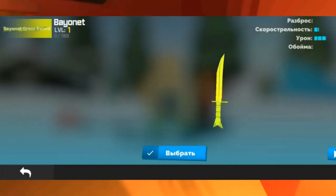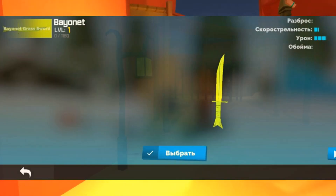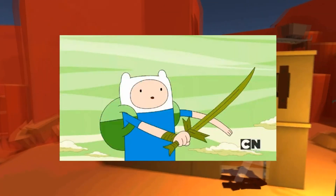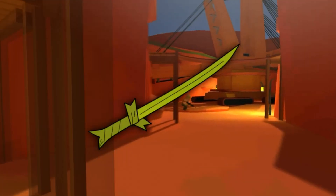In the game, there is a skin of a knife called Bayonet Grass Sword. This knife was recognized by many — it was taken from one of the most famous TV series, Adventure Time, where the main character always carried it with him. This sword looks like an ordinary sword, but it consists of grass, which is clear from the name.